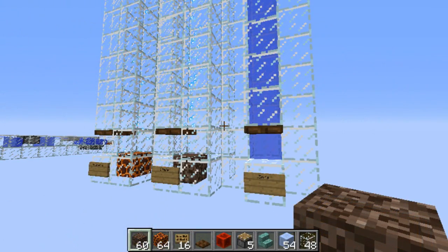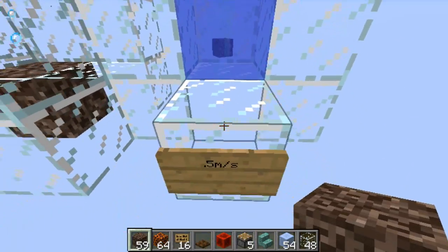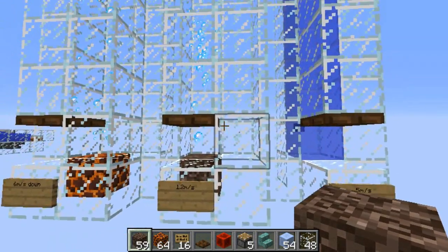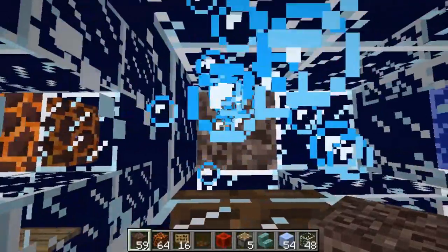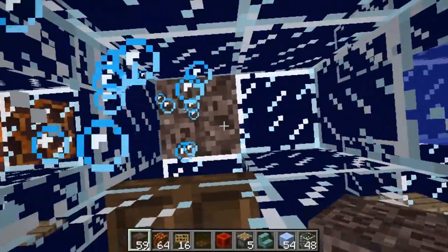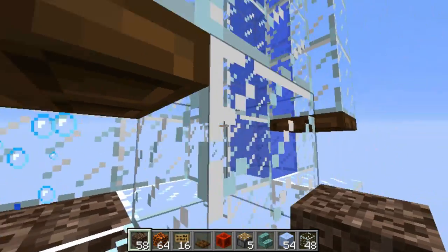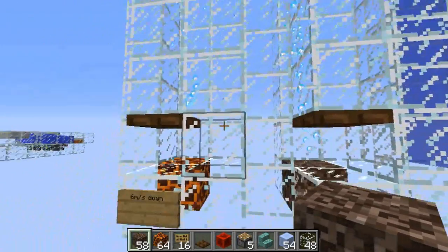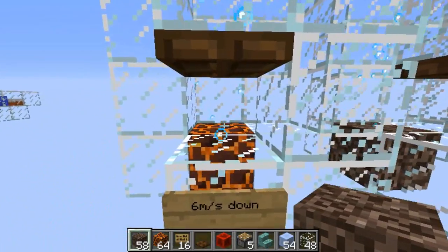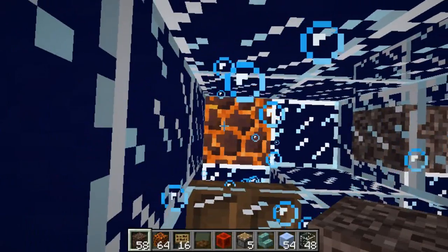I also tested how items react to the new types of water in 1.13. With normal water, items travel upward at about 0.5 meters per second. With a water vent — made by placing two columns of water with soul sand at the bottom — items travel up at about 1.2 meters per second, almost twice the speed. This is a very stable setup. With magma blocks instead of soul sand, the same two-column setup pulls items downward.